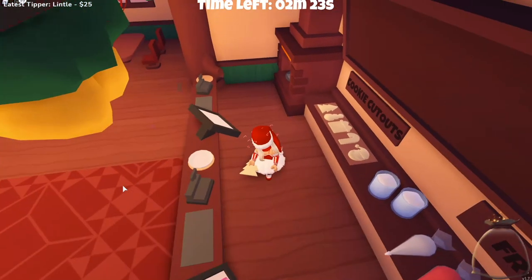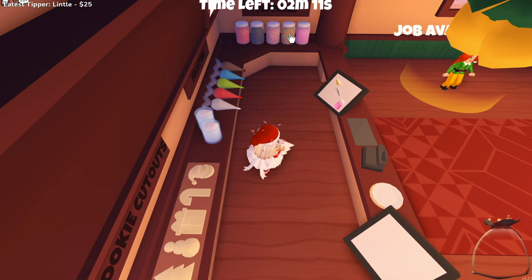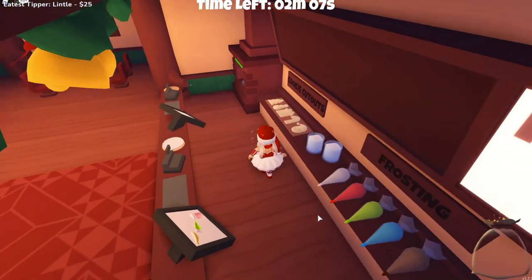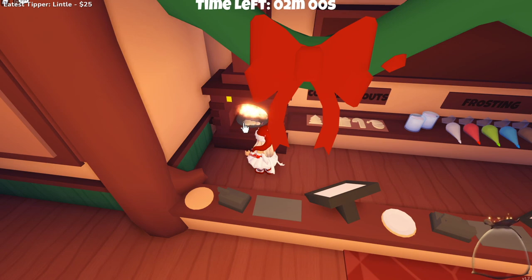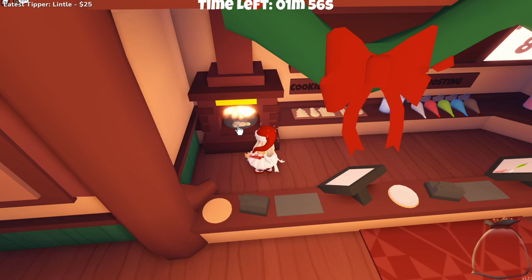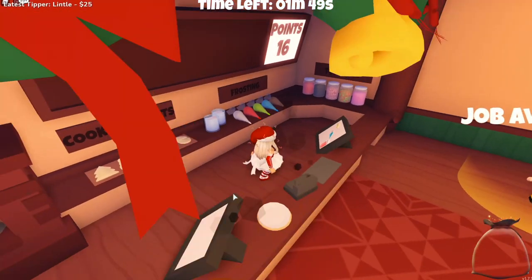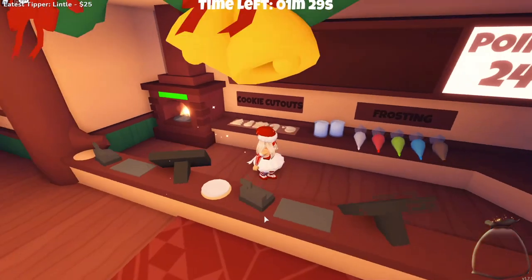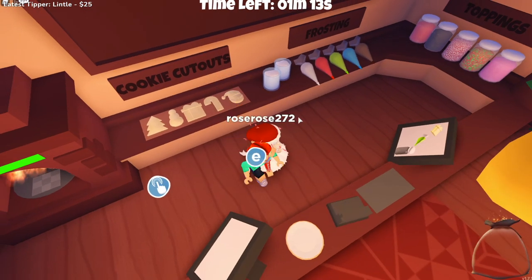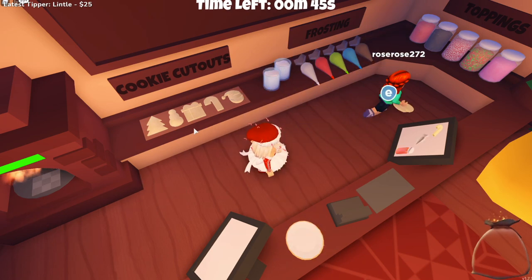Of all the games, this one has the most steps. Basically you grab a cookie, ice it, sprinkle it, cook it, and do it according to the order board — it'll tell you what cookie you need, what color icing, what color sprinkles, and then you put it on the little white disc to serve it to the customer. The trick I found that works best: get the cookie, ice it, sprinkle it, then cook it, then deliver it. I found I can do it a lot faster doing it that direction — put the fully decorated cookie in the oven, then serve it up.